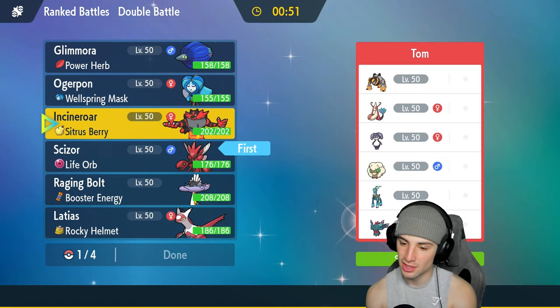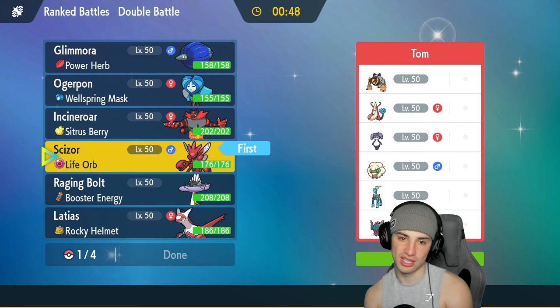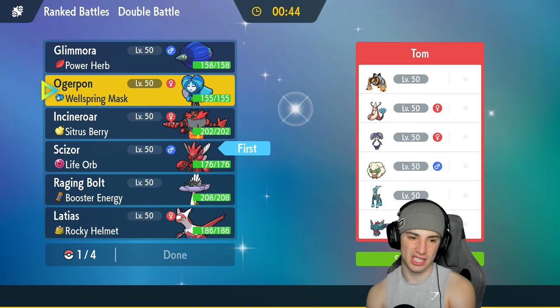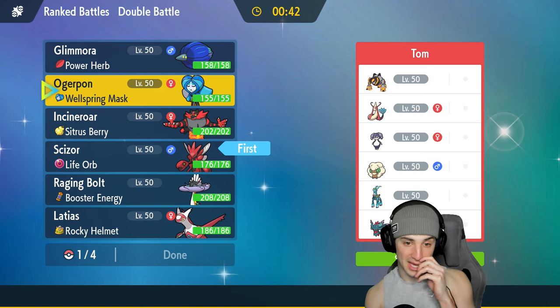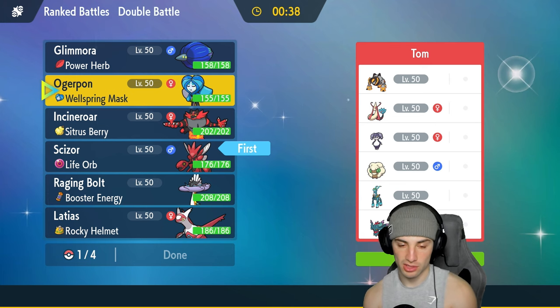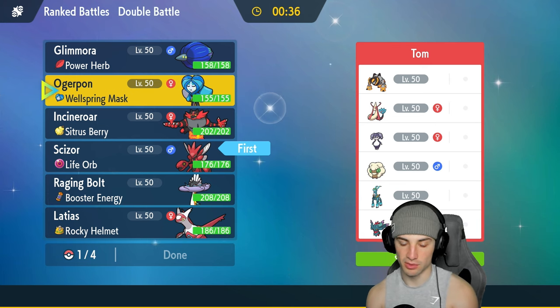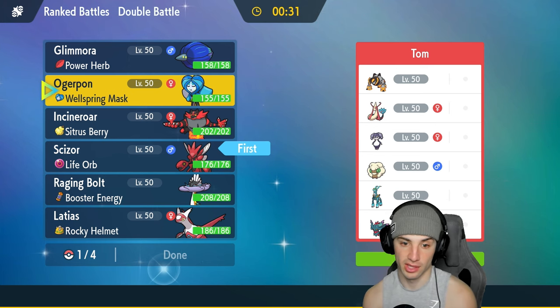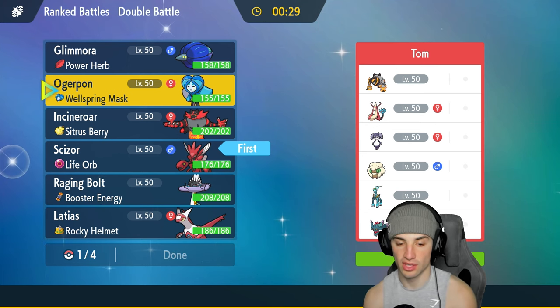We're going to lead Scizor. I could lead Incineroar but I'm not sure I like that too much. I want to Fake Out and try to set up Swords Dance. I might go into Wellspring Ogerpon and potentially go for a Follow Me — that's not a bad option. But if they set terrain, we're going to have a problem on our hands.